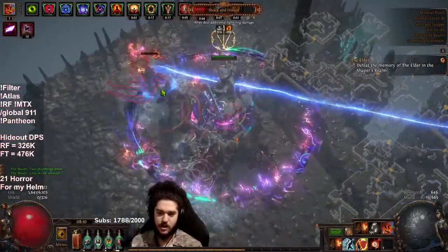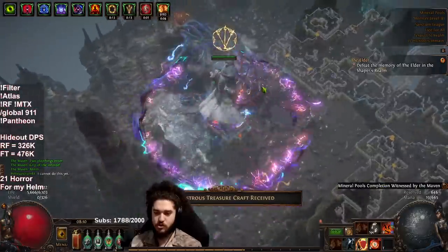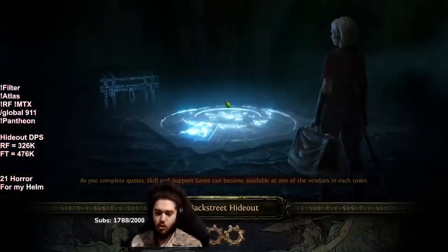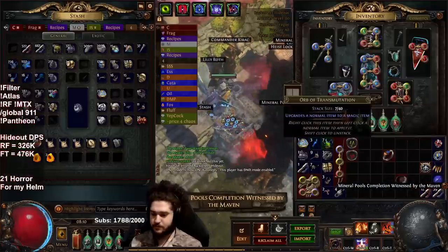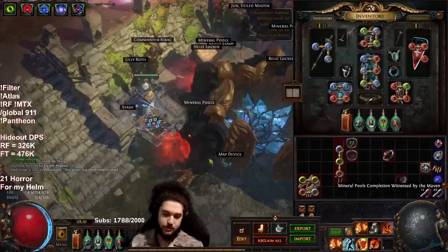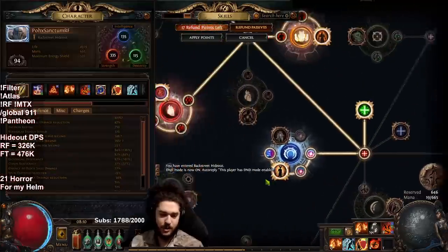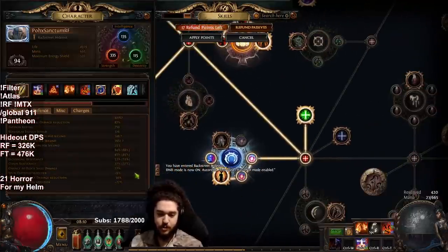What a nice beam — thanks. Monstrous treasure craft received. So that's pretty much the build right now. I'm still on an in-between swap — I need to drop my purity of elements, but I need to get better gear to do that. When I drop the purity of elements, the goal would be dropping this node right here and taking those points to remove some fluff nodes.